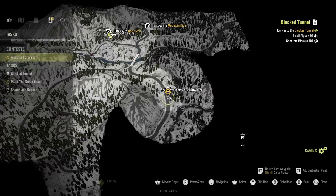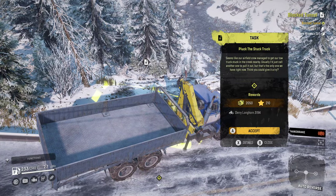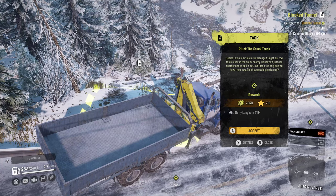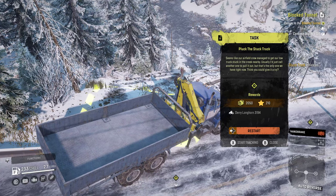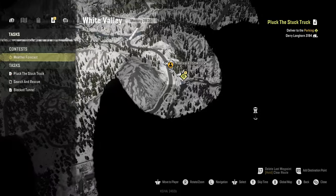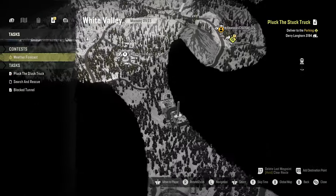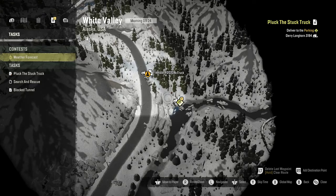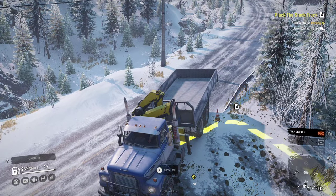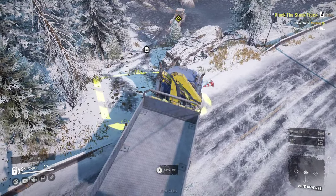Do we try and save it — do we get derailed from our mission to try to rescue this truck? It looks exciting. 'Seems like our airfield crew managed to get our tow truck stuck in the creek nearby.' Dairy Longhorn 3194 — I've never heard of that before. Let's start tracking it. The parking destination is quite far — might not be the best approach, but I want to try and save it at least.